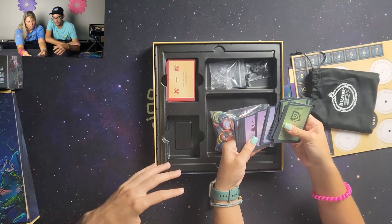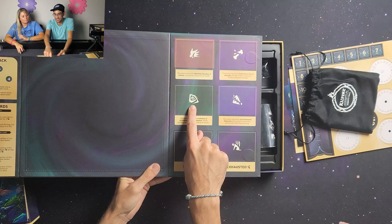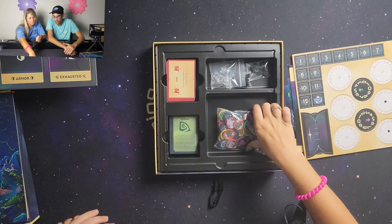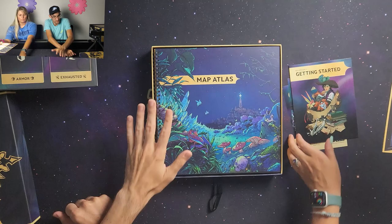There are more cards that you'll be placing on the board — status cards like Weak, Stunned, and Trapped. You have stun, trap, armor cards, exhaust — all of these go on the boss section of the board. That is everything in the welcome box, which has the map and components you put together.